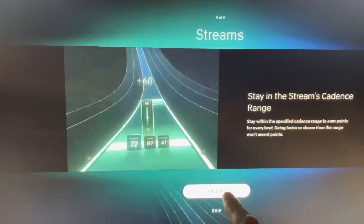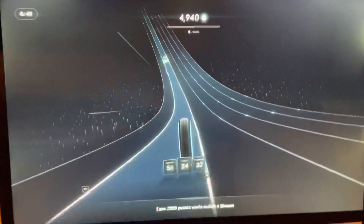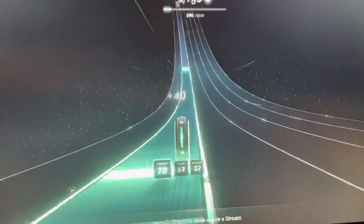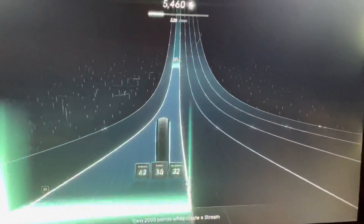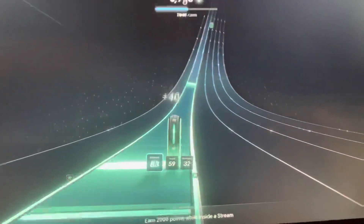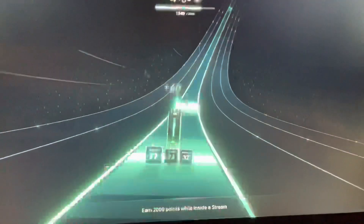Let's go ahead and start. It typically starts over on the left. You can see the cadence range is between 70 and 90 — if you drop below that, it's not going to give you points. Try to keep it in the 70–90 range and the points keep accumulating. Then we move to the right where the range is 65 to 85.